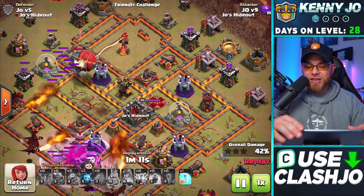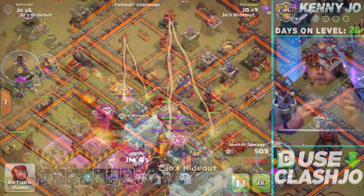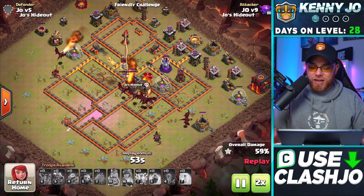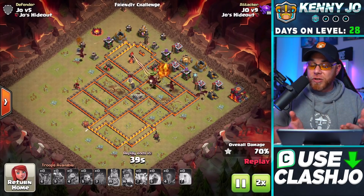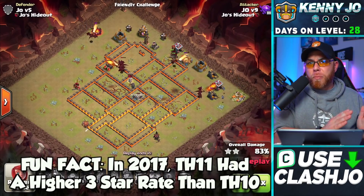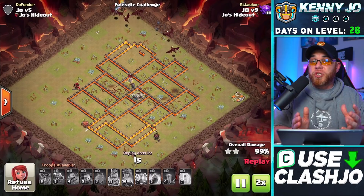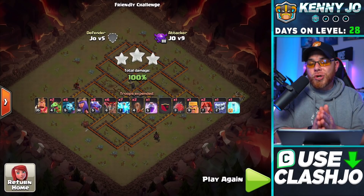We place our siege machine lined up perfectly with the town hall to go into the center of the base and take on this air defense. We drop it right on top of the air defense, which destroys it, and the yetis inside will distract the clan castle troops and take out the Archer Queen while our dragons and balloons work through the rest of the base. With the addition of the siege machine, Town Hall 10 gets really, really easy — which I think was kind of the intent, because many years ago Town Hall 10 was one of the hardest levels to three star. The siege machine changed everything, so if you're having a hard time three starring at Town Hall 10, try to obtain the siege machine.